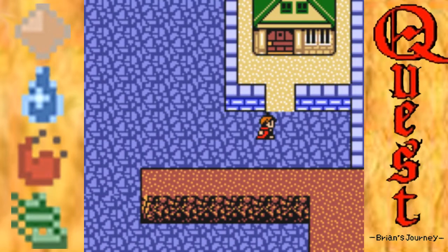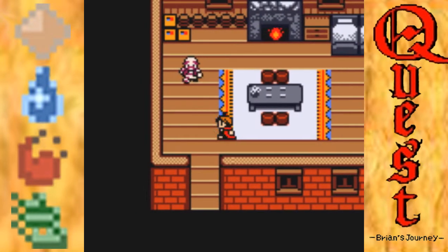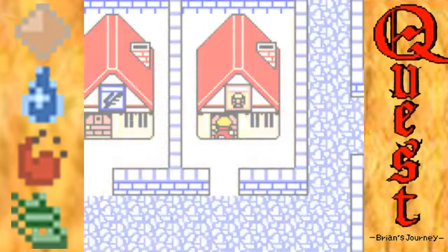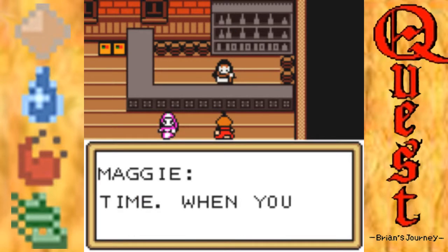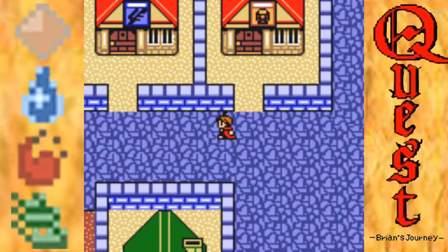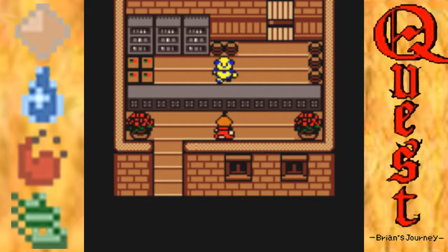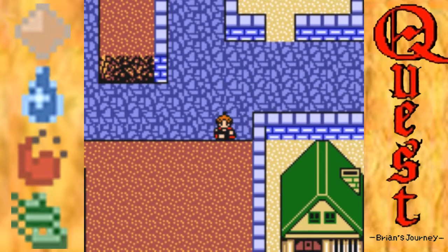Thankfully we have made it to Donderan. I don't think there's really anything in any of the houses here. Oh, this is the bakery - they only give you fresh bread if you do not have any, and I do have some so that's not any use to me. I'm not sure why this guy is yellow. He gives me yellow wings which allows me to return to Donderan at any time.